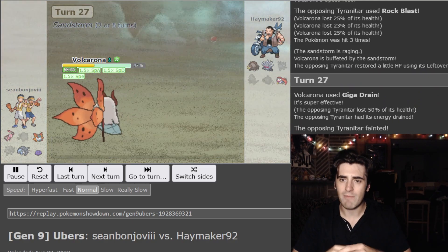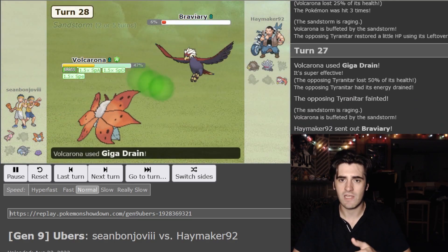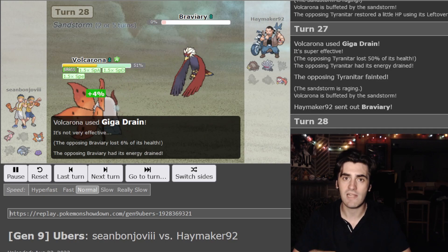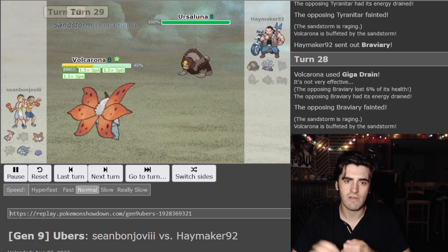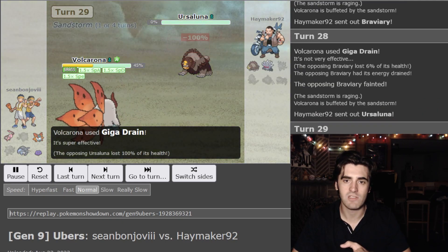My opponent gets rid of their Bug weakness by going Tera Rock. But that just makes them still weak to Giga Drain. I Tera Grass, I spam Giga Drain — Giga Drain kills the Braviary. We know it's not Scarf based on how it was acting earlier. Ursaluna comes out and it's able to get Giga Drained as well.